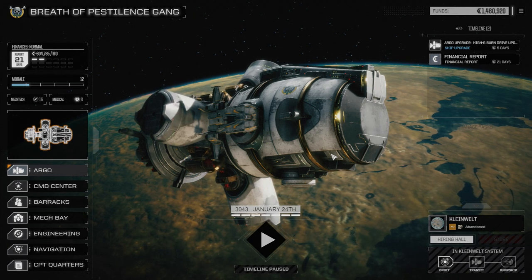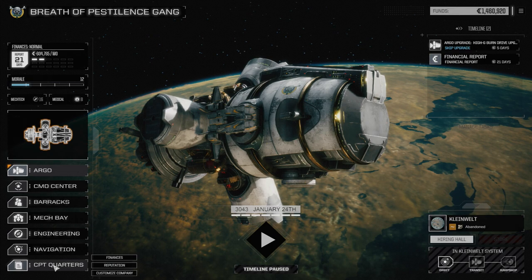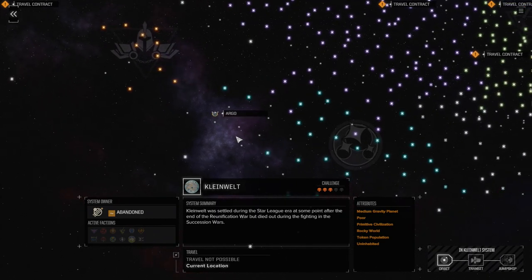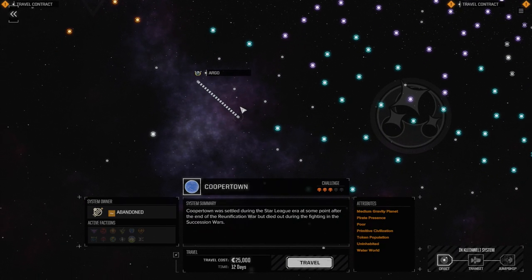Once we get to the jump point we're going to make the attempt at jumping to the next system. Going to the star map — Schmidt is 18 days away. Mandra is 17. Cooper Town is 12 days — primitive civilization, pirate presence, uninhabited water world. Only 12 days, which is better, so that's where we're going to head.